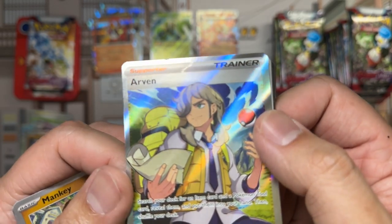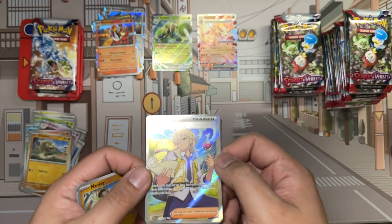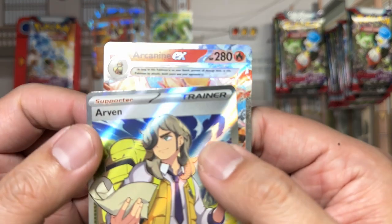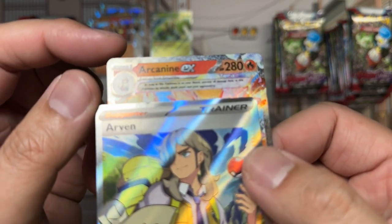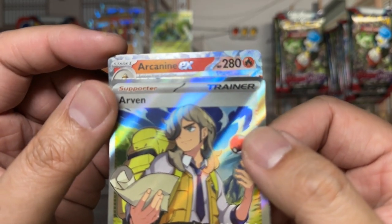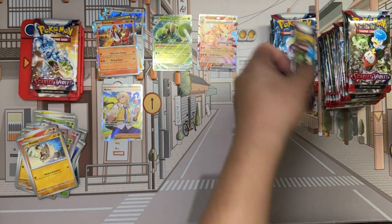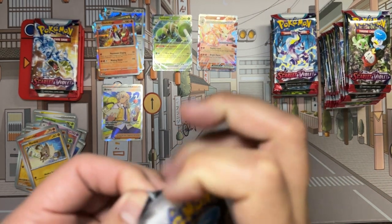Unfortunately there's a little chip there, so if we're interested in grading it — the chips seem to be kind of in the same area, which is really unfortunate. For the Arcanine there's a little bit of chip here too. Still kind of disappointing — hoping that it doesn't become a trend.